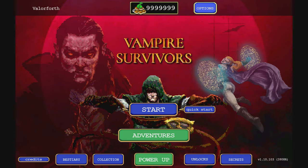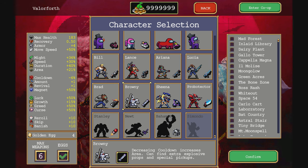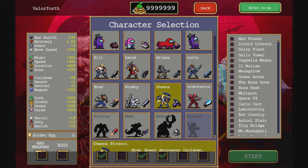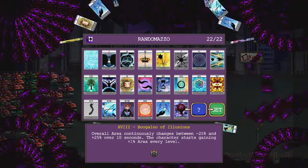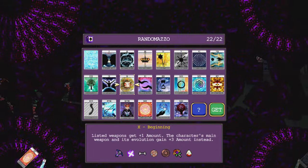Vampire Survivors continues to the second half of Operation Guns with Sheena Etronzi — not certainly a name. She'll be heading over to Hectic Highway, as will the rest of the characters in the pack. Let's see what her weapon looks like.